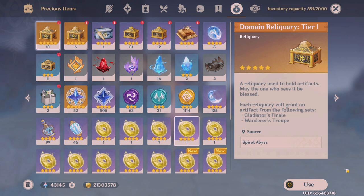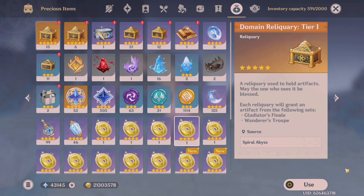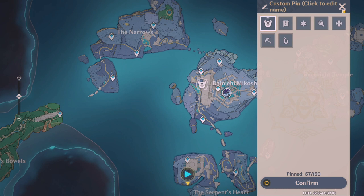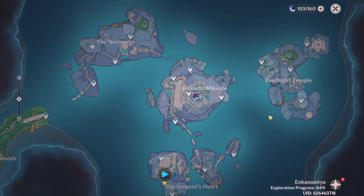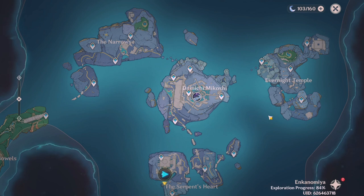The way I handled this was to collect all the key sigils first using the interactive map, so I could place them all in one go. At the time, the interactive map wasn't fully updated so I wanted to avoid confusion. You can also use custom markers on your map to track locations you've visited. I found collecting all sigils first increased my efficiency greatly. The rewards are pretty good too, so if you want some easy primogems, this is the way to do it.